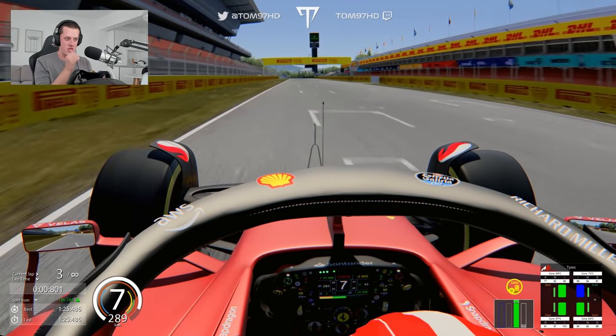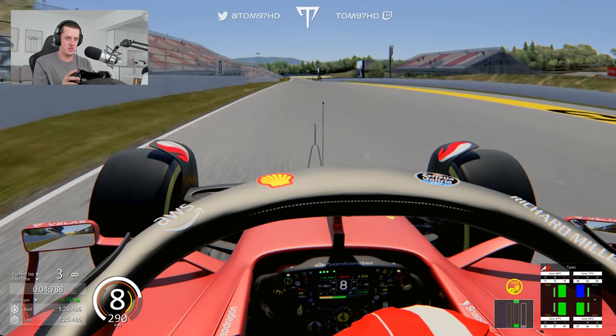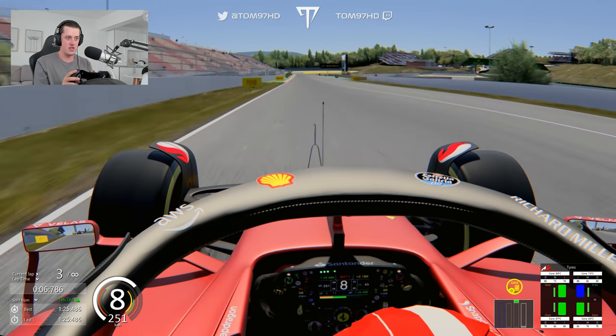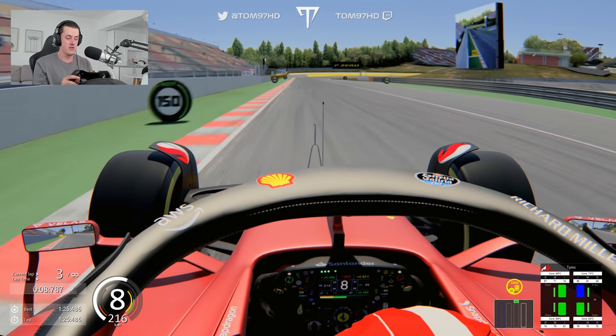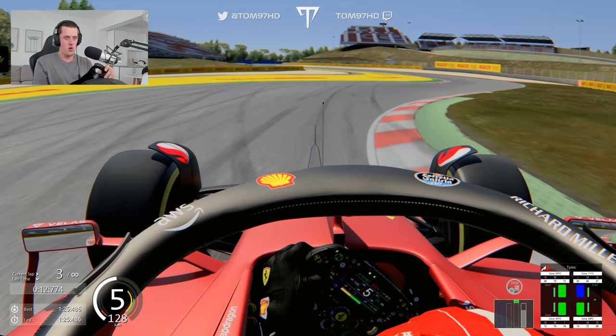Over the DRS detection and we set a 1:25.4 — about just under seven seconds off the pace. That's quite a lot to make up. We're going to have to really dial in the setup to get that lap time on point.